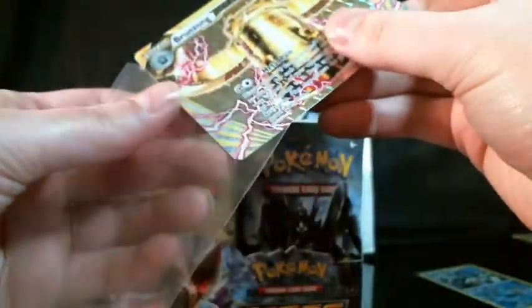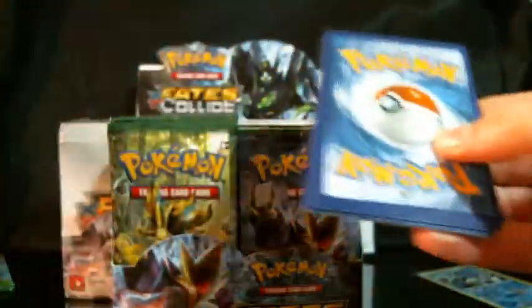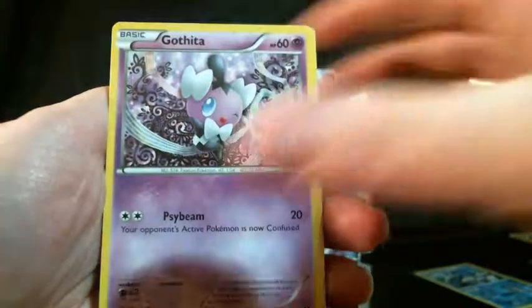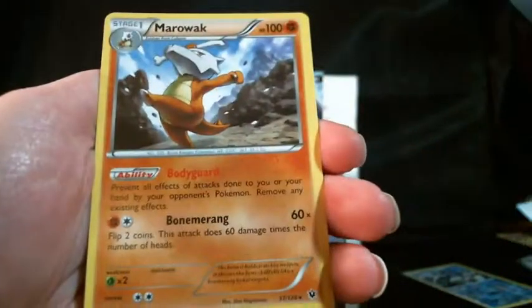Not really boring — it's all fun for me. We have a Zygarde pack again. This pack has a Gothita, Fennekin, Seel, Burmy, Larvitar, Double Colorless Energy, Wormadam, and Dome Fossil Kabuto. Mega Catcher is our reverse, and our rare is a Marowak.